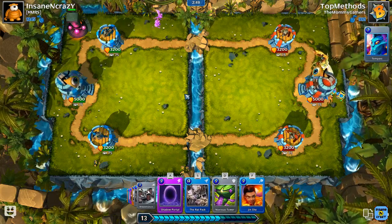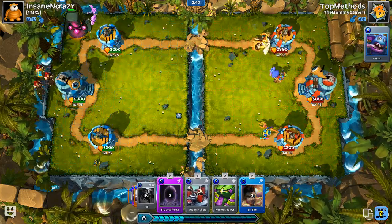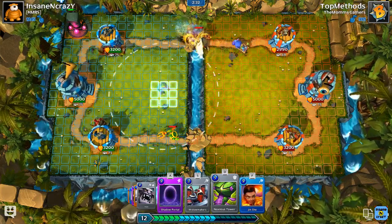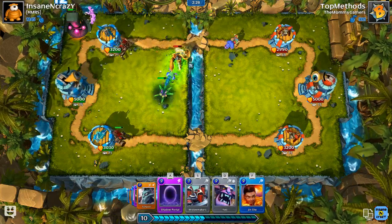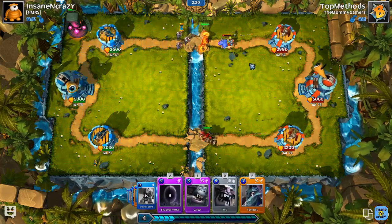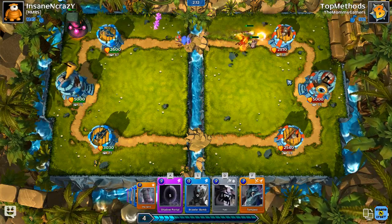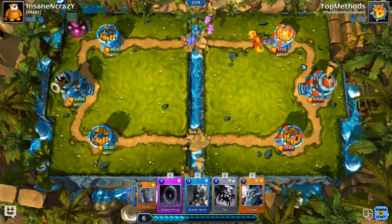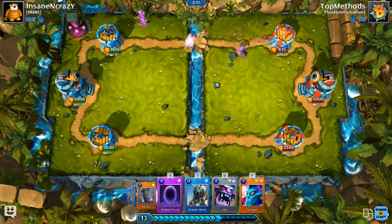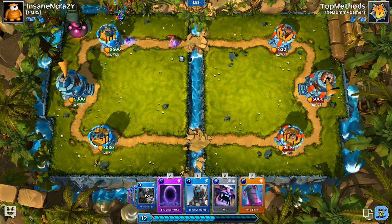He's putting down an Aemon. Aemon's a very strong tank. We're going to probably have to end up putting the Rat Pack here and the Noxus Tower on this side. We'll play Jinshi and the Widowmakers. I think that was an okay play there because the Carter does some pretty good AoE damage. The Imps are just about to make it there, pretty close to taking out that tower. I really like the Imp Spire. I'll put the Tempest down here to slow down his attack a little bit.